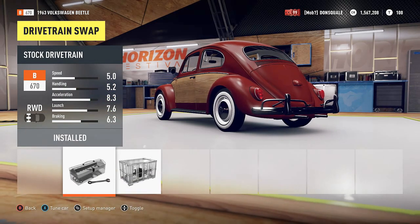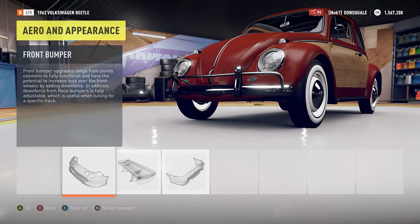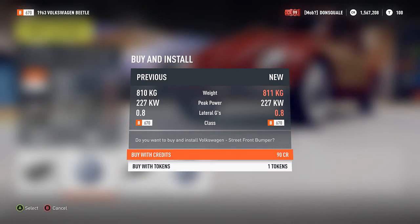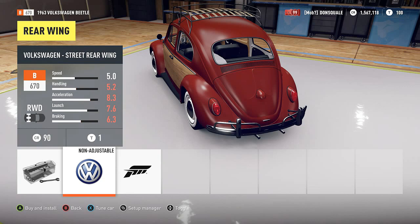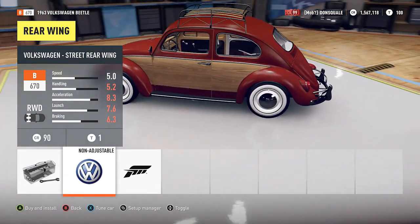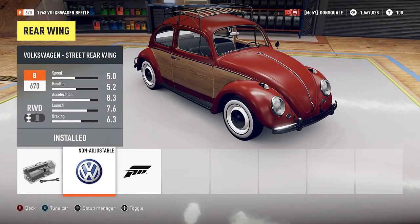Obviously we're not going to do all-wheel drive specifically because we are doing a drift build. Let's check out our bumper options — I'm kind of liking that, cleaning it up a little bit. I think we're going to go with this nice chrome bumper, keep it kind of stock but not, you know what I mean? Oh, that roof rack — I like that roof rack. Those wood panels are matching our wood grain beautifully. This is a double whammy: punch buggy and wood panel.